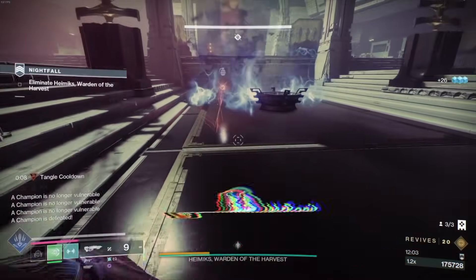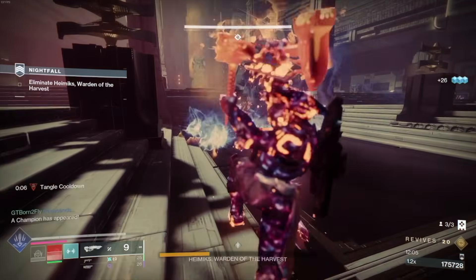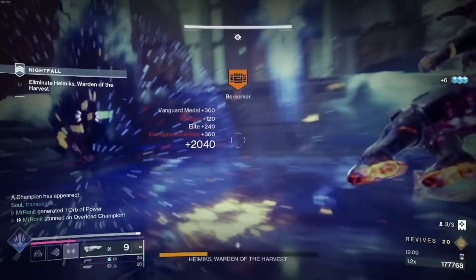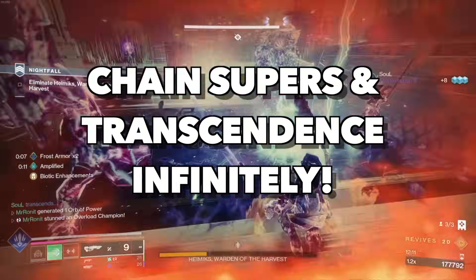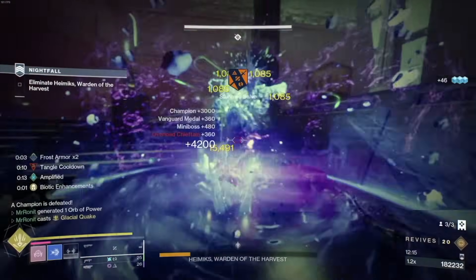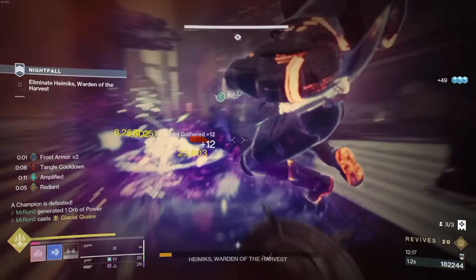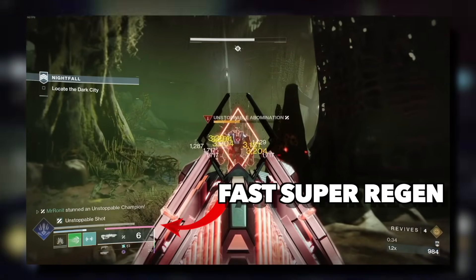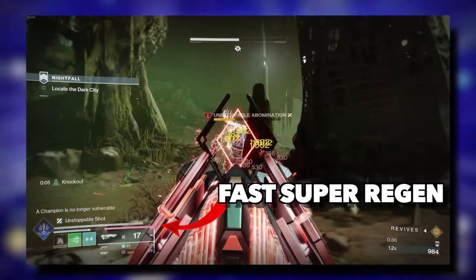Prismatic Titan just keeps getting stronger and stronger. With the buff to roaming supers, every Prismatic Titan will want to switch to this build, because we can now chain Transcendence and Supers infinitely — one after the other, back to back — so you can nuke the hardest of content and make it a complete joke. You can literally get both your Super and Transcendence with your weapons in seconds.